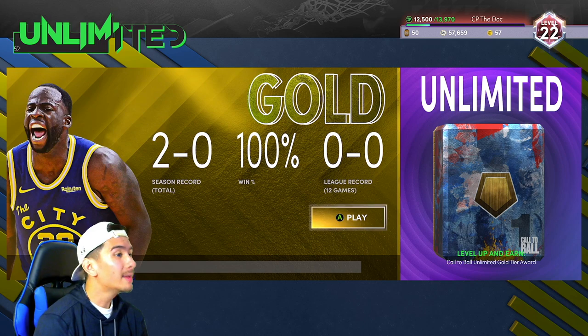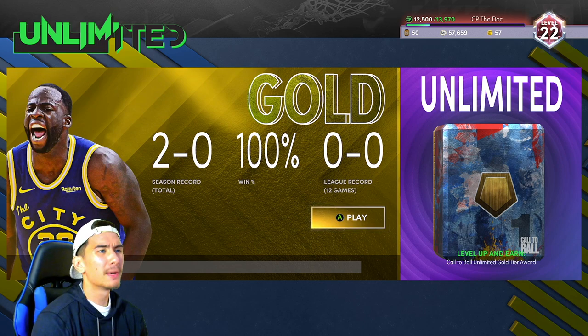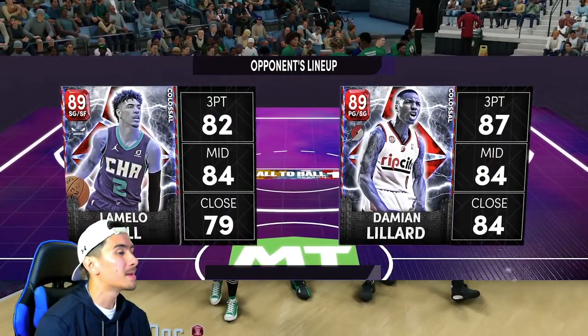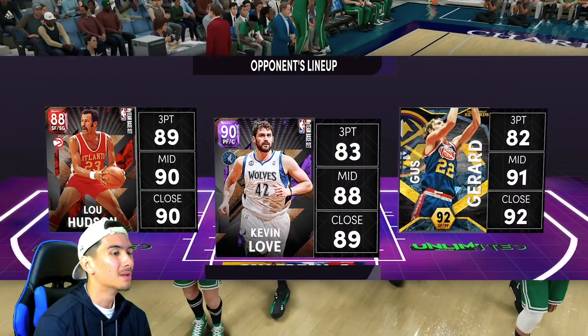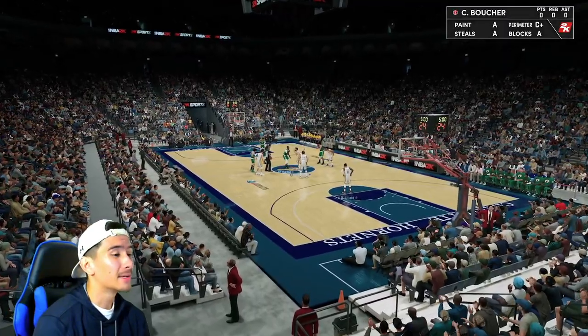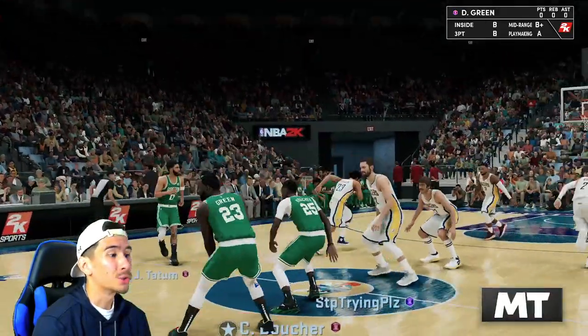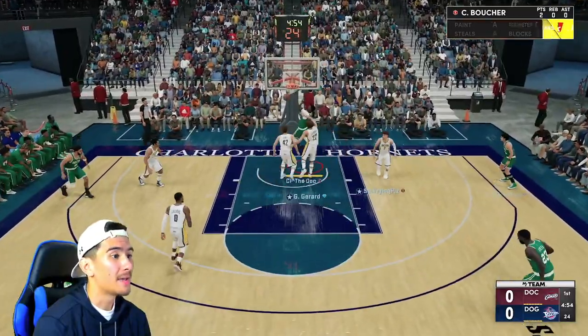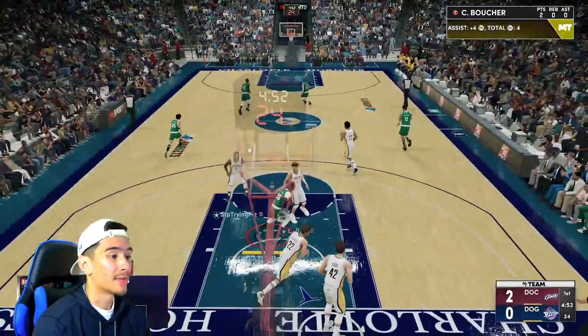All we need is two more wins to get out of gold — let's play two more games. Game number three — he's got LaMelo and Damian Lillard, a very good backcourt. Lou Hudson, Kevin Love, and Diamond Gus Gerrard. That's actually a very good team — everybody can shoot. If you have a team where everybody can shoot, you're going to be super tough to stop, so I would not be surprised if this is our toughest game. Let's run that pick and roll — he's leaving Tatum wide open on the baseline.